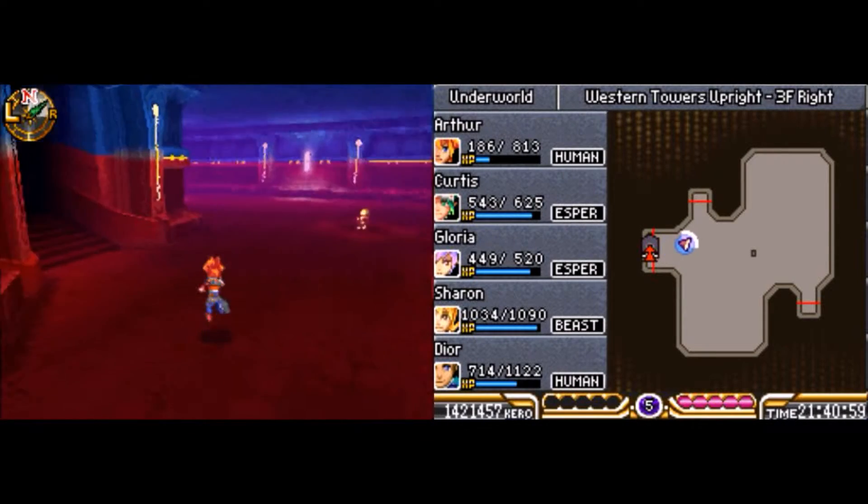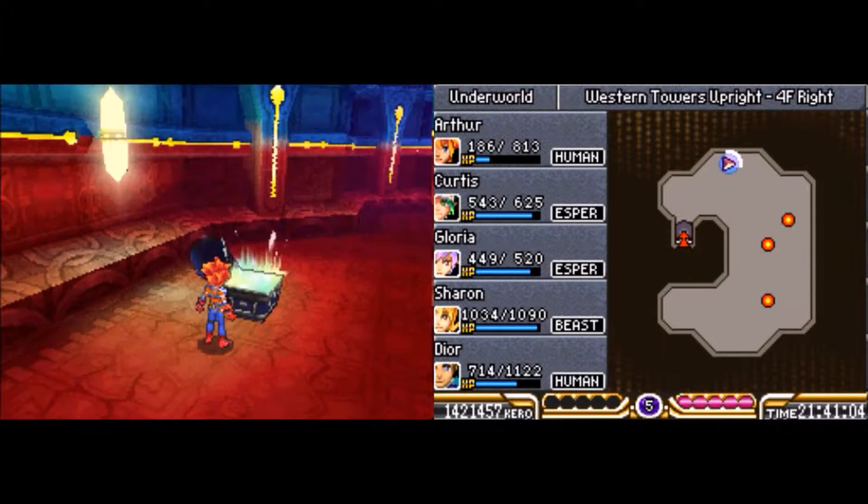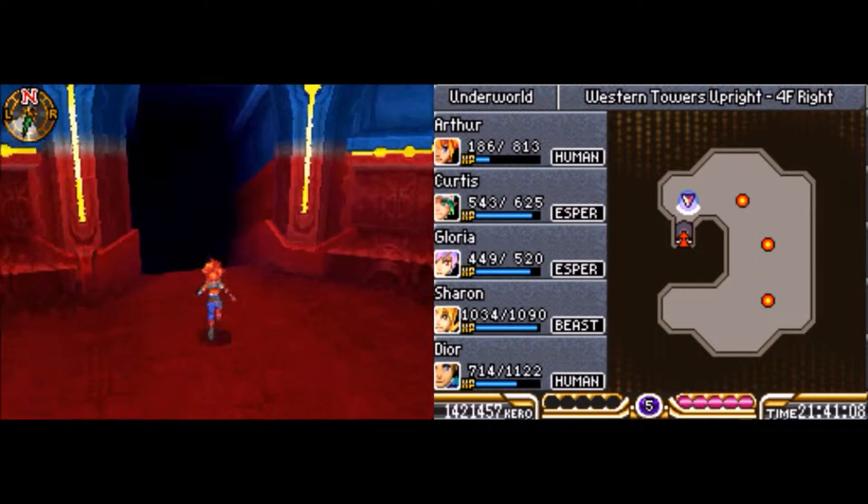We're going to move over into the other tower right here — just use this little tunnel. First things first, I want to head over here because you pretty much want to explore and loot the red tower first before moving on into the blue tower.